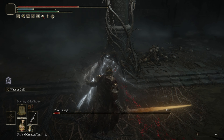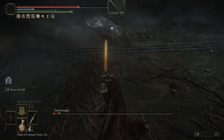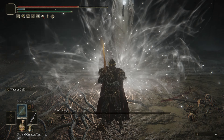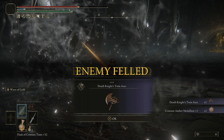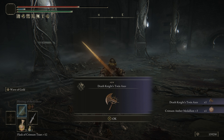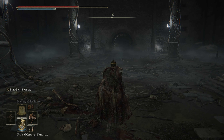The ash of war from this weapon also causes him to stagger just like a charge attack, so you can do that instead. I haven't tested this yet, but you can use the golden epitaph ash of war to do about 200% additional damage to undead. I'm not sure if that works against this guy, but it would be worth a shot if you had it in your inventory.